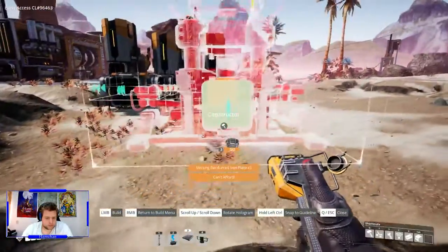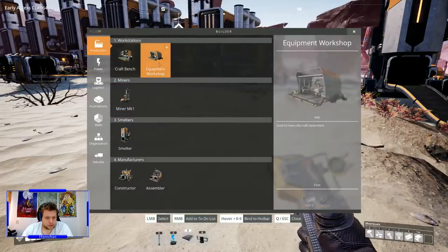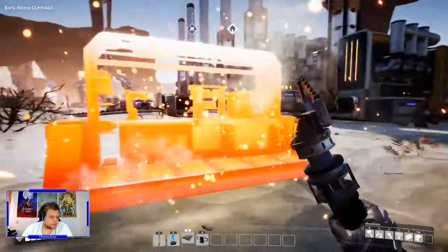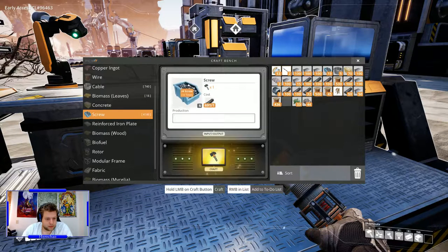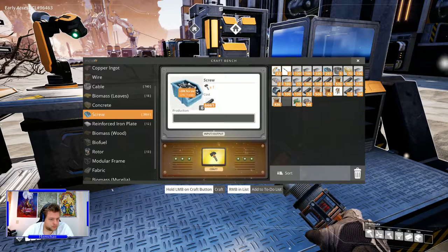I need a folded metal for this constructor already — I wanted to make a crafting bench. Minecraft-style crafting is just one-by-one anyway. For that I need to make some screws — one, two, three — so I need 12 for these. Eleven, twelve — there we go.